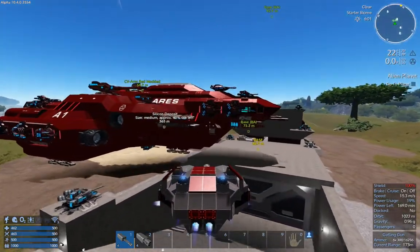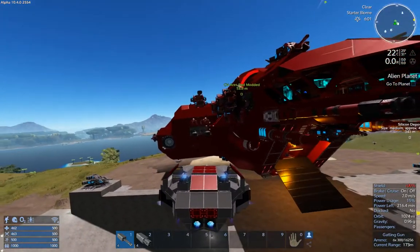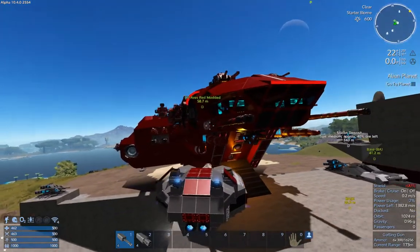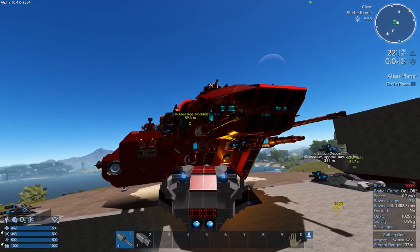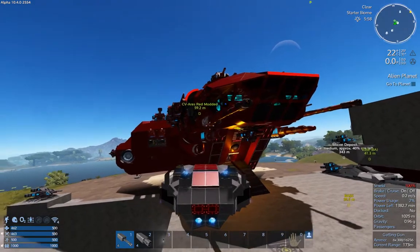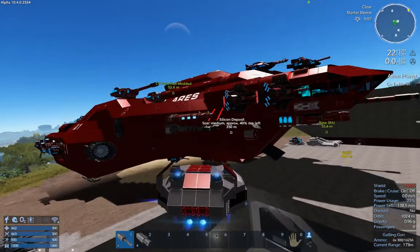It has some forward-facing drills — I believe those are the larger ones up there. I'm unsure which ones are the drills, but it's got forward-facing rocket launchers, plasma and pulse lasers, and all sorts of goodies.